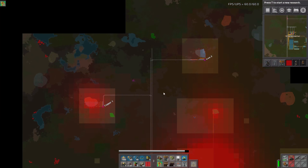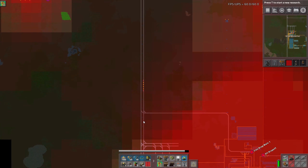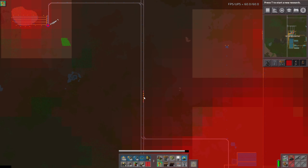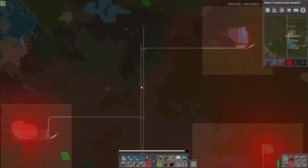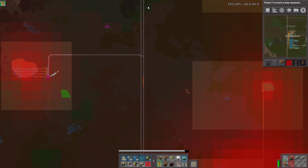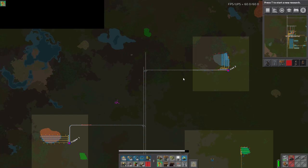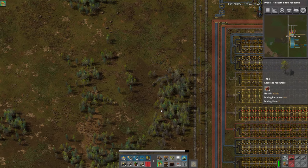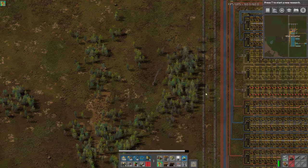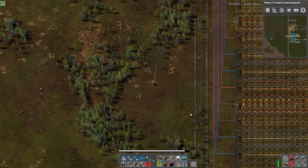Oh, that's because I didn't put signals here — this is a good example. You should put signals on your main line. I forgot because normally I use a blueprint, but the reason he was stopped this whole time is because he had to wait for this train to go all the way in — there are no signals here. From this signal all the way down is an entire block, so until this train actually got way over here it considered the whole rail still occupied. Putting signals every so often on your main line is a really good idea, which I will do off camera.